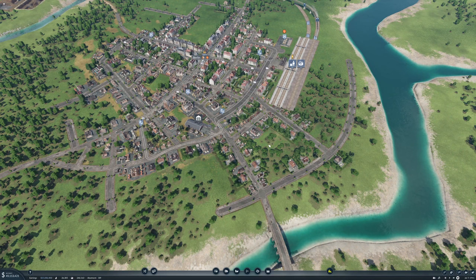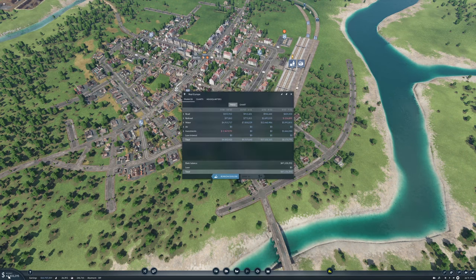Oh look at us — our earnings are seventeen million! Everything is profitable now, which is great. Before we were actually losing money on the railroad once in a while, but that looks like it has picked up a lot. Ninety-seven thousand, seven hundred seventy-five — two point seven.